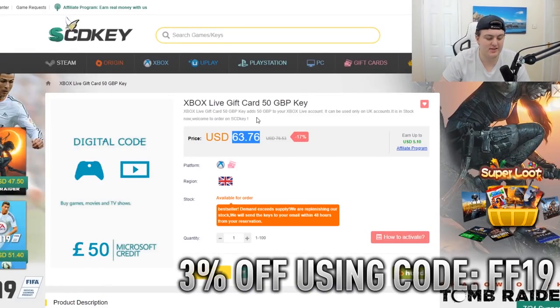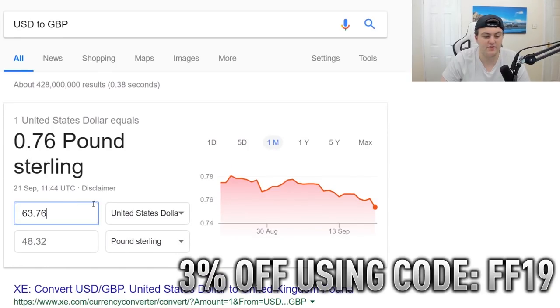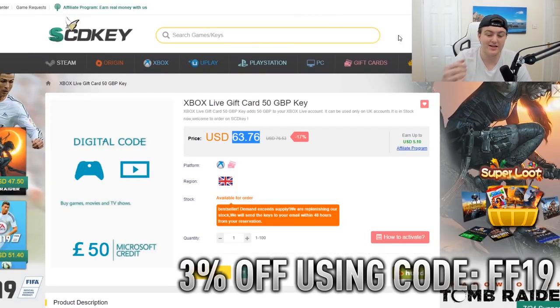Same thing for Xbox. If we take $63.76, this is before the 3% discount, it works out roughly the same. I'd buy quickly because prices have been going up. What usually happens is that the demand outweighs the supply completely and it pushes it out of equilibrium, which means prices usually go above the actual cost of the card because they can't sell anymore, so they just bump the prices up to stop people buying.